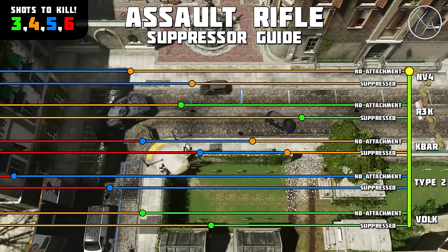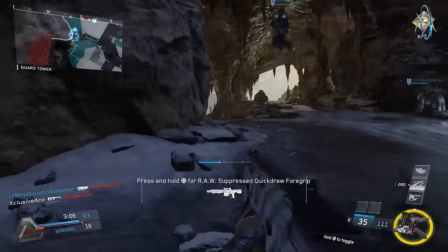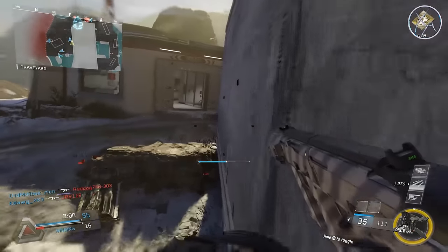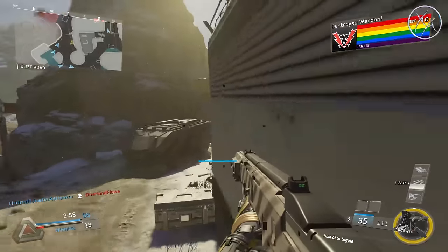Overall for the assault rifles, it looks like we get a reduction in range of about 25% — that's at least the base reduction. The R3K seems to be the one exception, where it looks like we get about a 50% reduction to your range. This is actually much better than we saw in Black Ops 3, where for all of the assault rifles aside from the CAN-44, we got like a 65% reduction to range with suppressor. That's definitely not the case in Infinite Warfare — don't be afraid to pop that suppressor on any of the assault rifles aside from the R3K.